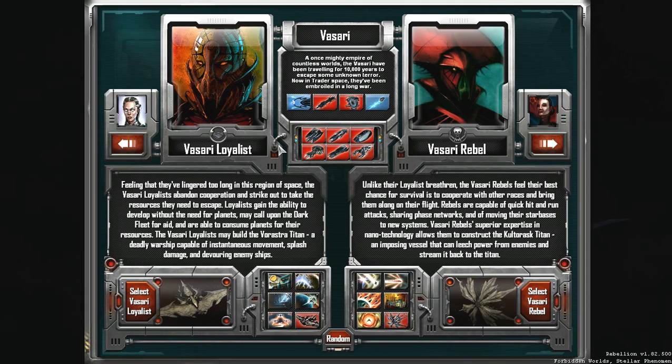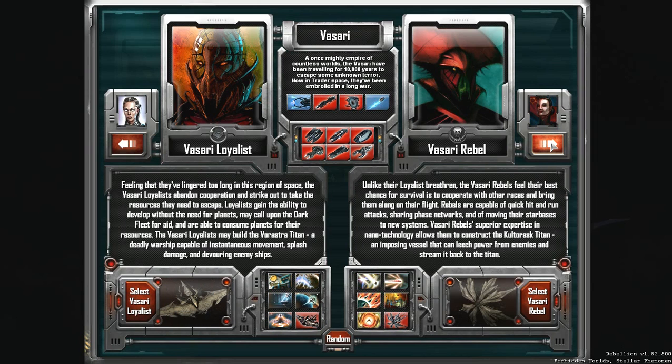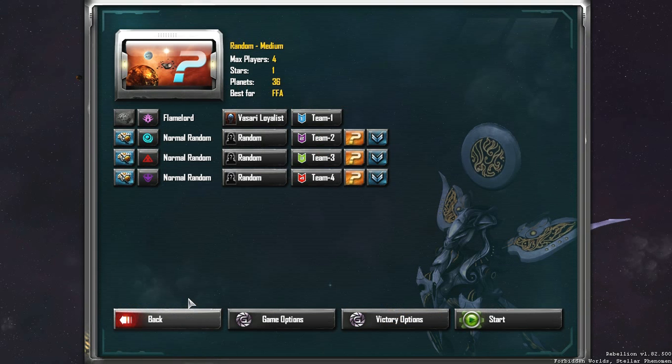The Vasari are split between the Loyalists, who believe they've been sitting around too long and need to leave before the ancient enemy catches up, and the Rebels, who believe they should unite with the Advent and TEC to fight back against this ancient enemy. Considering the type of game we're playing, I'm going to pick the Vasari Loyalists. I'm not going to set up any teams, and I'm going to keep the other factions random, just for the kick of it.